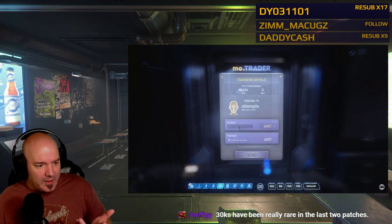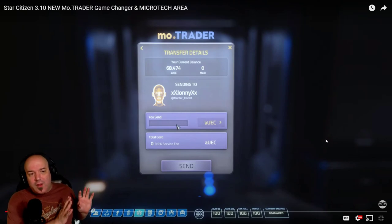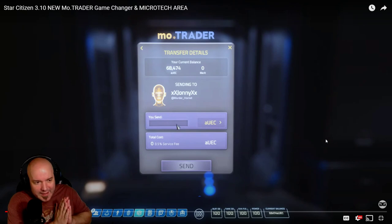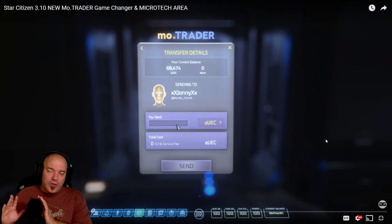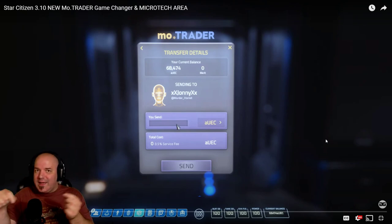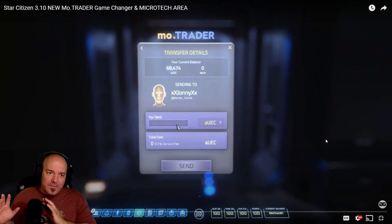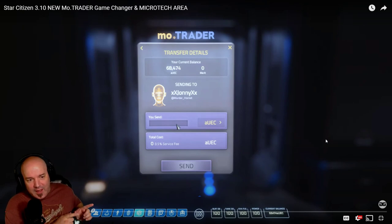This is the Mo Trader app. You bring up your mobi glass, push into it, and you're actually able to — it's really easy to use. I don't like the look of it though. I think the reason it looks this way is because it's directly tied to the Building Blocks technology — the same tech used on the friends screen that connects everybody through Spectrum. The developers will need to design this to fit the stylistic look of a mobi glass.